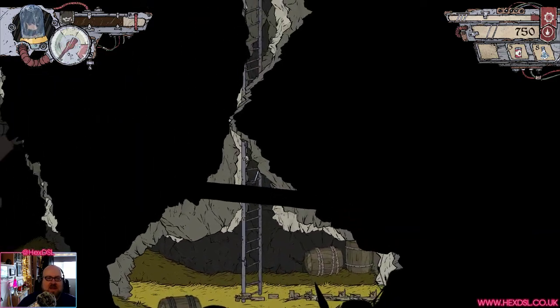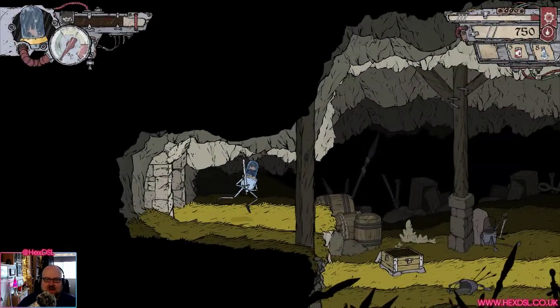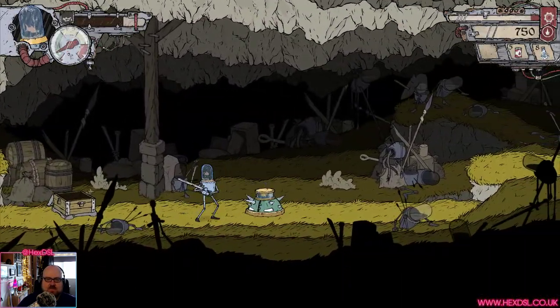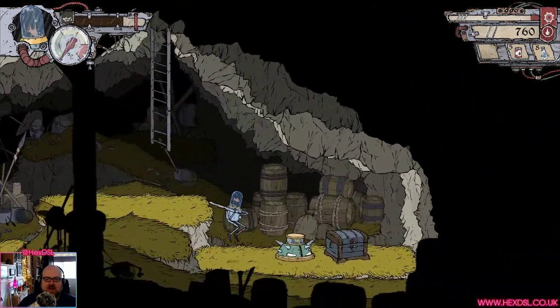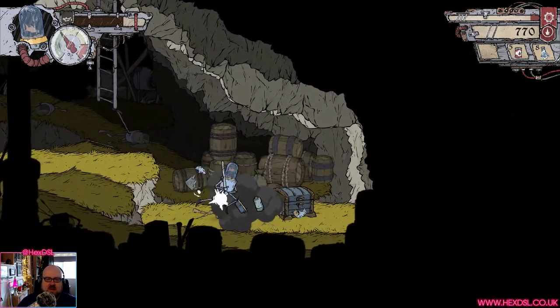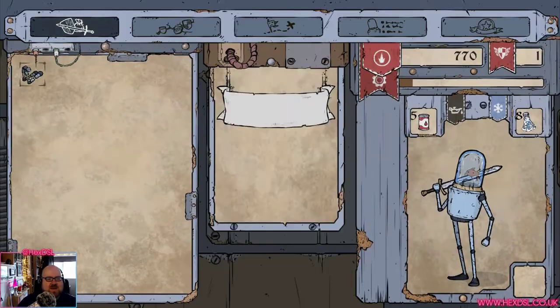I've explored all the underground. I was right — the underground runs out, the outside does not run out. I feel like enemies should take like one hit. Open. What the fuck is that thing?